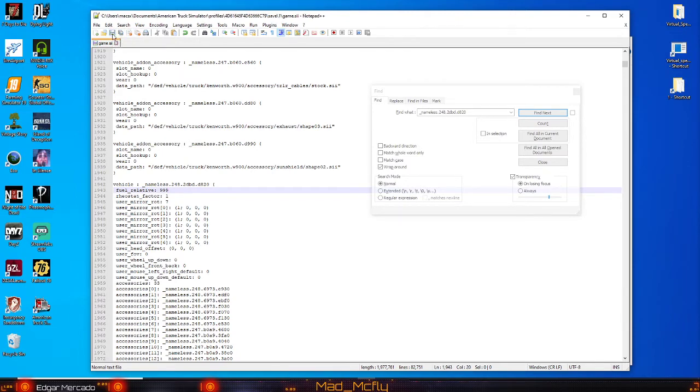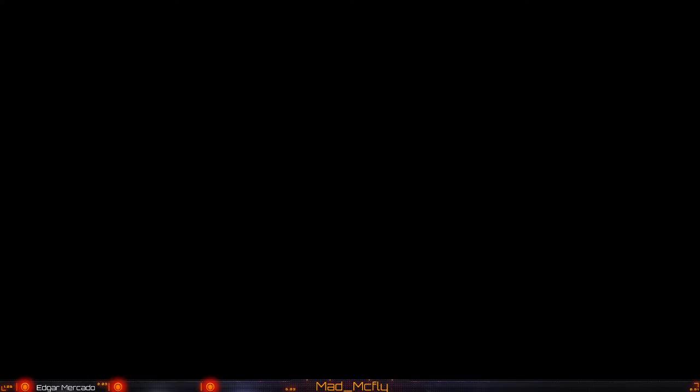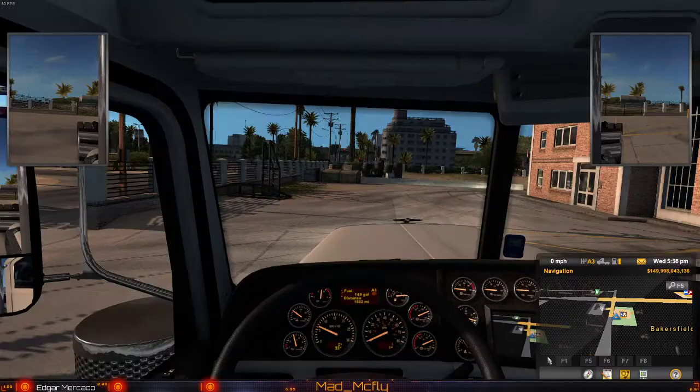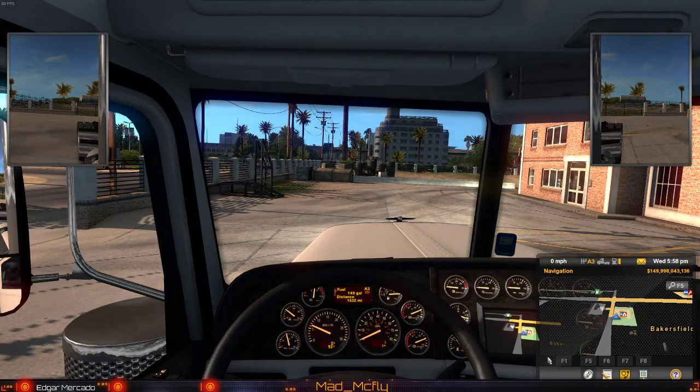We're going to save it and go back to our game. We'll drive real quick to show you how much fuel is in there, and then we will load it. Right now it's showing 149 gallons.